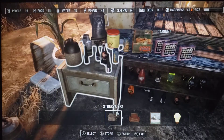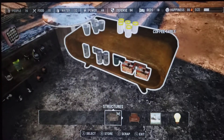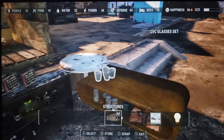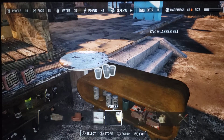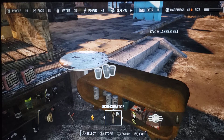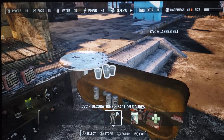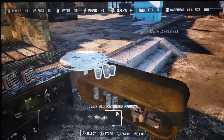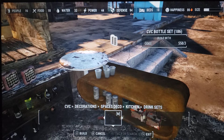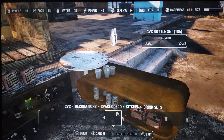My thought is there's a little too many items here. Like these - they're too clean. Those are fine. But we should get some used, ratty glasses. Let's see if CVC has some of those. Decorations, kitchen... I think drink sets.